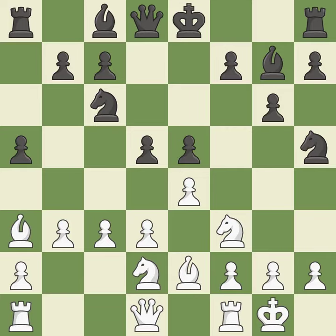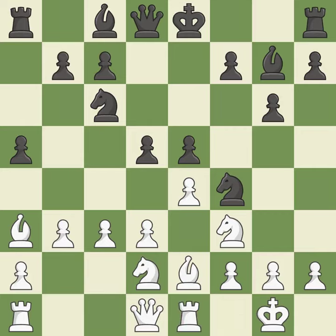Castling gets the king to a safer square, out of the center of the board, while also developing a rook. Castling kingside tends to be safer because the king is further from the center. It is best. This mobilizes the knight, allowing it to control more of the board. It is best. This ignores an opportunity to strike at the center with a pawn — it is an inaccuracy.